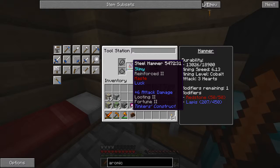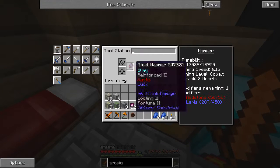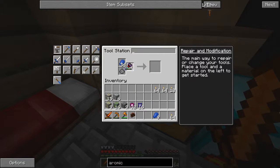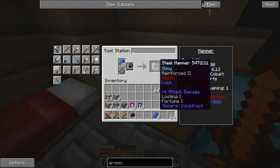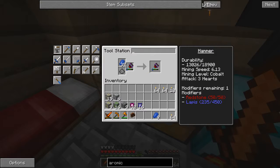If you add enough lapis, it gives you looting and fortune. Currently we have Looting 2 and Fortune 2, which is great. I have a bunch of lapis so we're going to use all of this to get more. It is a tedious process — the only way I know how is going back and forth like this. Each time you do it, it adds one more point. Once we get up to 450, I'll probably do it off camera before next episode. I love this hammer so much — it's allowed me to do so much mining.